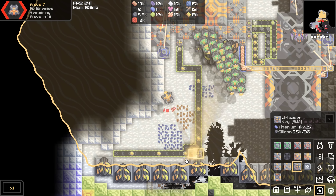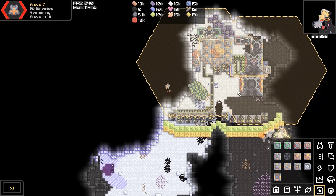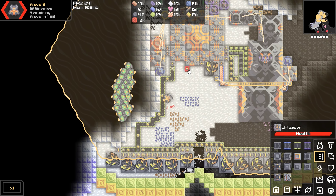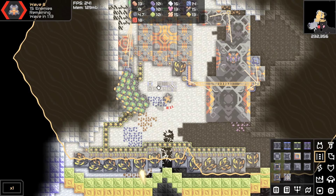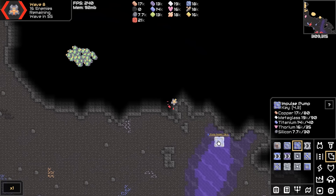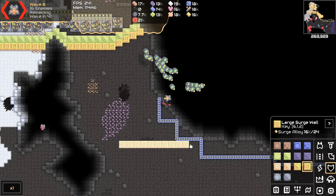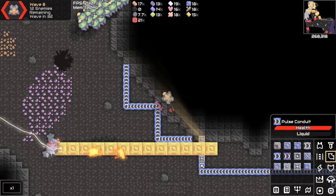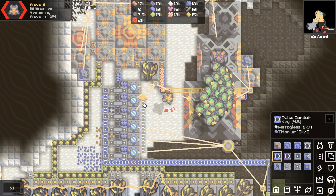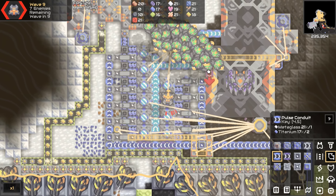We're gonna have to push up the defenses because it's getting kind of crazy out here. There we go, and now we do the same thing over here - if the polys could get out of the way, thank you. We're gonna have to rework how that all works because we need room for the cryo fluid. We also need to get water - I don't think we're going to be able to get it over here without getting shot at, but we could try. There's our cryo fluid - let's pipe it straight over here.